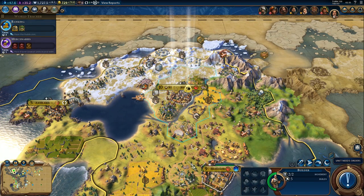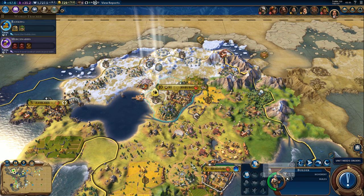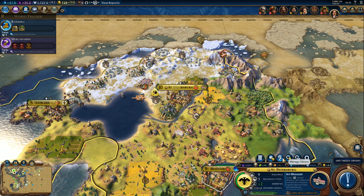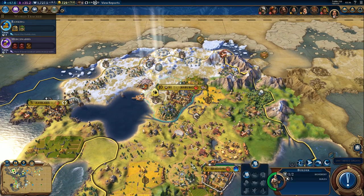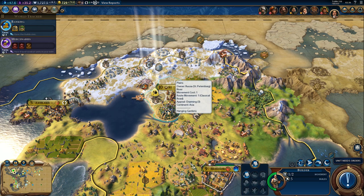Art museum is next. We got the builder — let's improve that deer already. It's not a very good tile, but we'll work it eventually. I would actually prefer some mines to the north, so let's not waste our builder charge on the deer — it's not a very good tile to work.